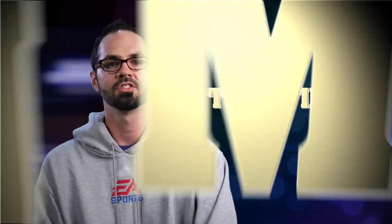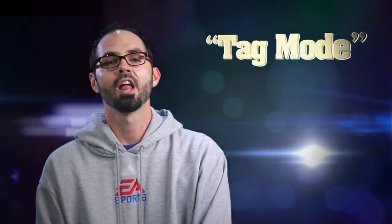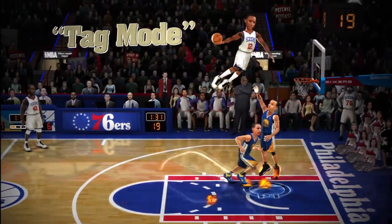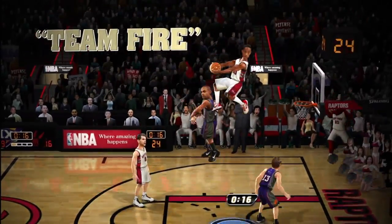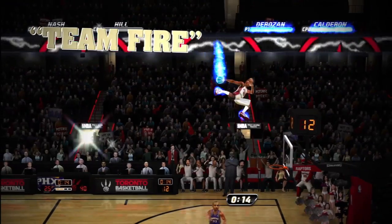Backed by popular demand are features like Tag Mode and Team Fire, which add loads of new strategy. With Tag Mode, you'll have full control over both players on the court, which means you'll never be left outside of the action. With Team Fire, throw down three consecutive alley-oops — three oops in a row — and you'll ignite your entire team in blue flames.